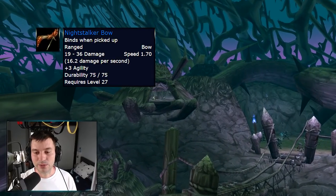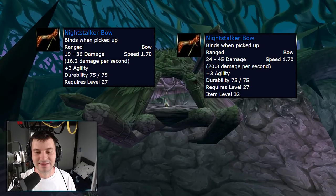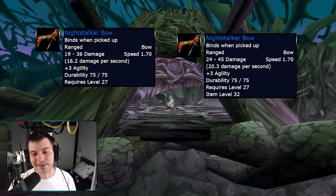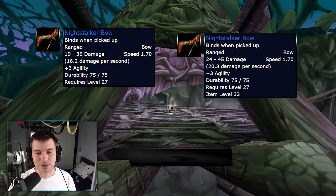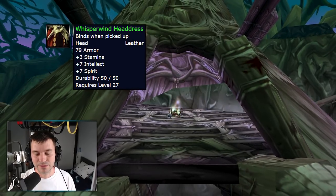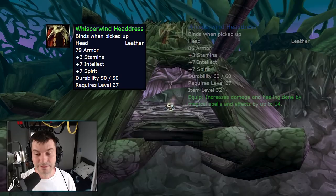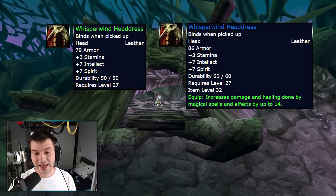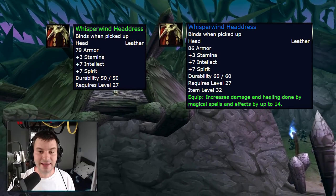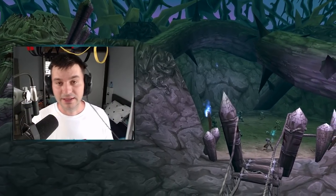The Night Stalker Bow, a three agility bow with 1.7 speed, gets its damage increased from 16 DPS to 20 DPS. The Whispering Headdress, a leather helm for druids with stamina, intellect, and spirit, will now also add an extra 14 damage and healing — a huge boost. So that's it for today's coverage of dungeon item changes.